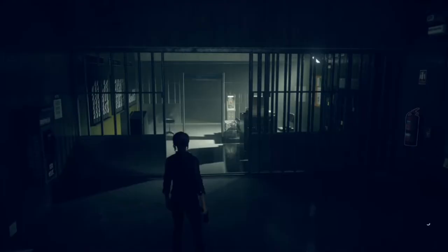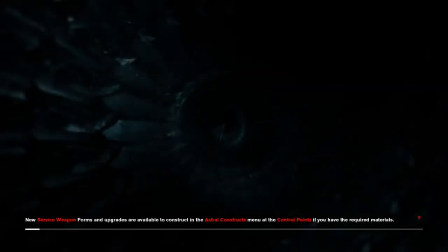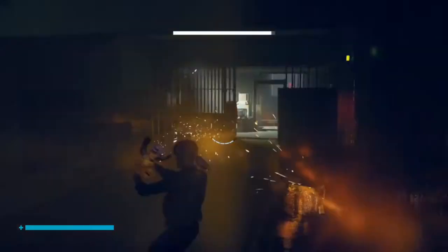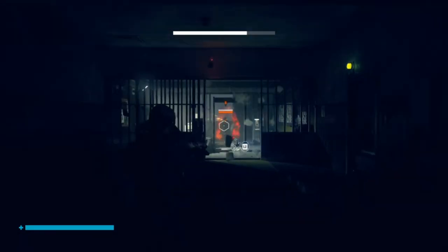I'm going to show you how to get the Vending Spree trophy in Control, part of the AWE DLC. The vending machines in this wing of the Oldest House are either normal, or once you interact with them by either shooting them or hurling stuff at them, you quickly find out that they're hiss-possessed and they start running around like a bunch of bastards.